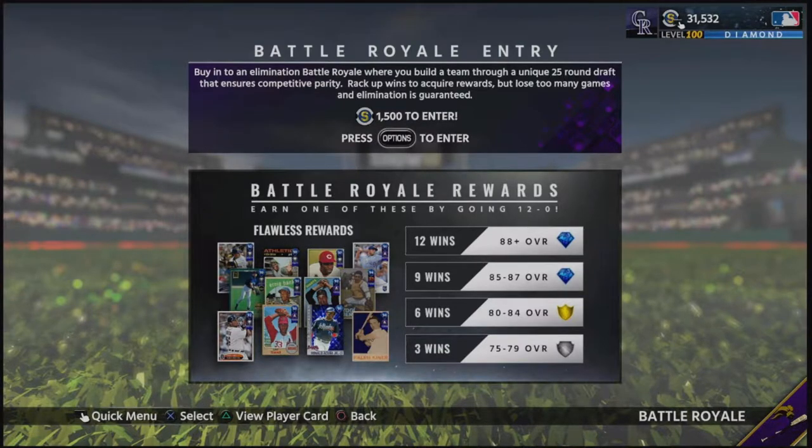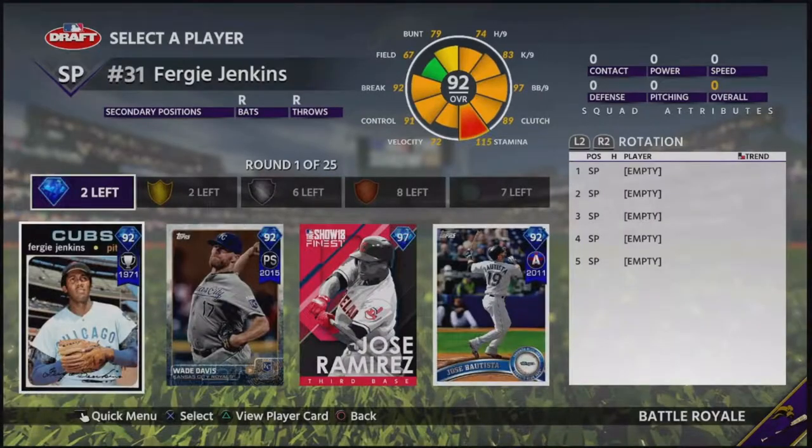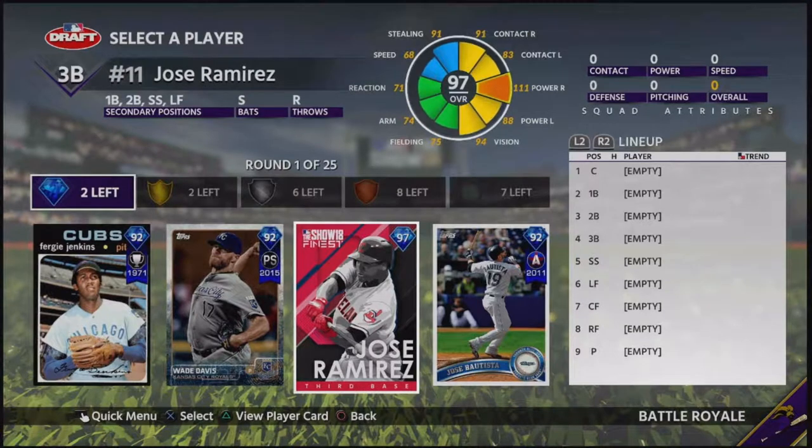That's what we're going to do in today's video, so without further ado, let's go ahead and waste 1,500 stubs and see what we get in the first round. Let's freaking go - Show's Finest Jose Ramirez right off the rip!